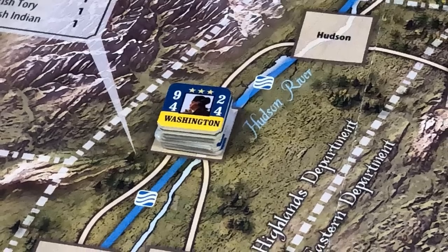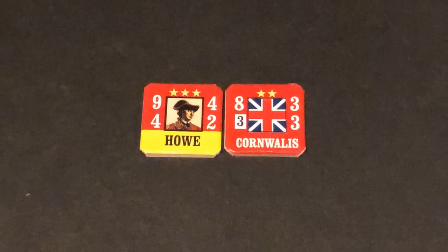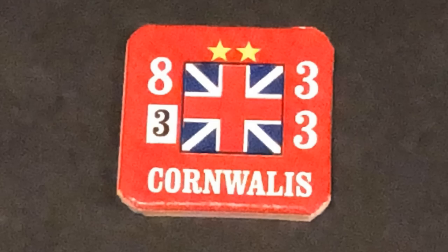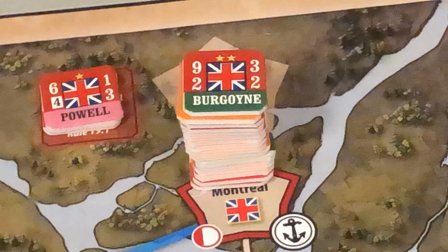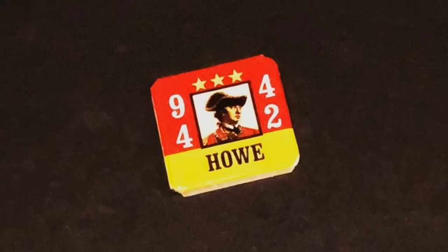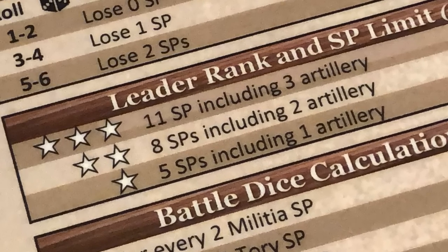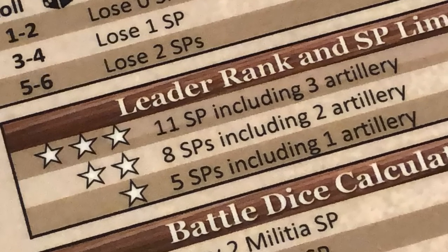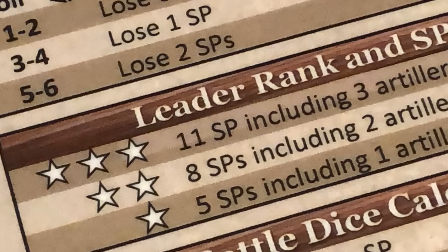Most of the actions in this game are conducted by units with leaders, and there are two types of leaders: primary leaders and subordinate leaders. Only primary leaders are activated when their respective activation marker is drawn. The leader's rank is denoted by one, two, or three stars, and this determines the maximum number of strength points, including artillery strength points, with which the leader may march, intercept, avoid, or reinforce a battle.